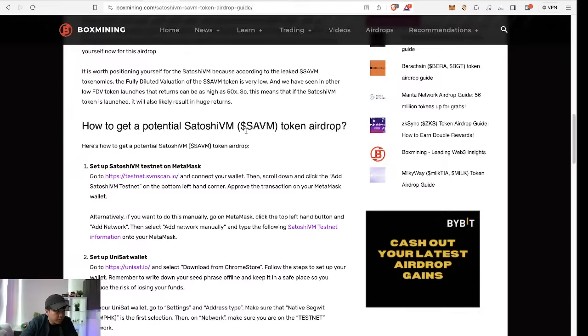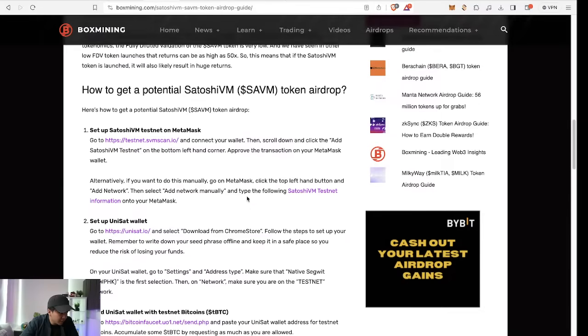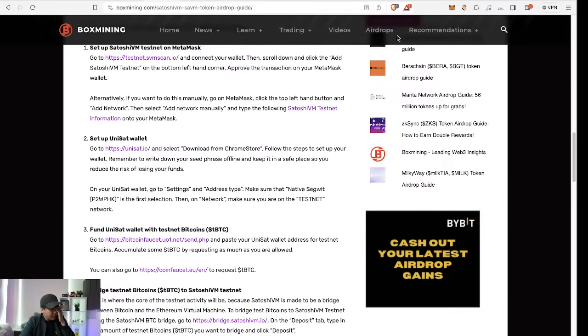For bridging ETH to Ethereum, you can do that on Bybit. When withdrawing Ethereum on Bybit, you can select the network — there are many Layer 2 options. The fees are much cheaper if you pick Arbitrum or Optimism. Now, why I think the airdrop is imminent: for now there's no official announcement, but Satoshi VM says there's no current active SAVM at this moment.